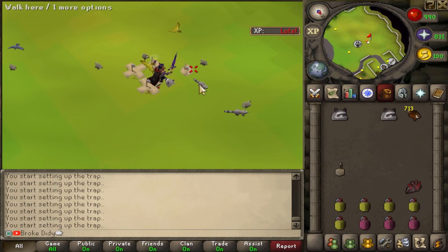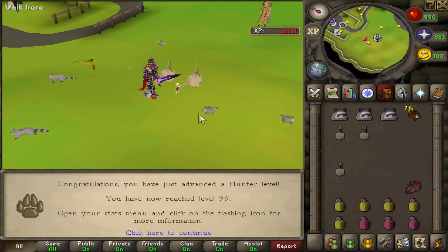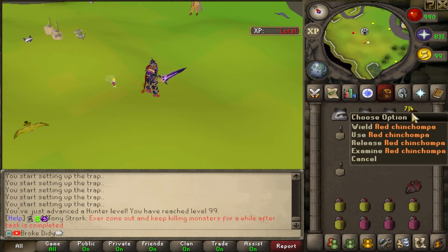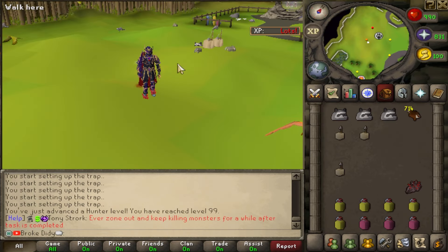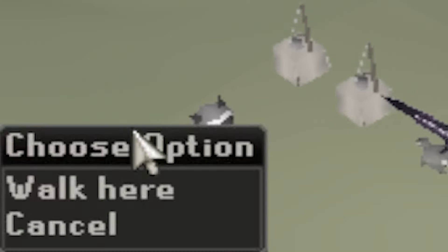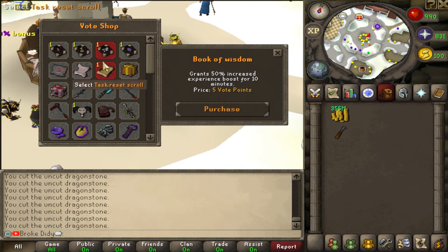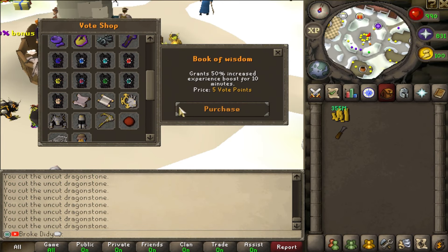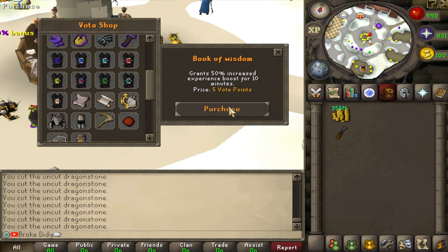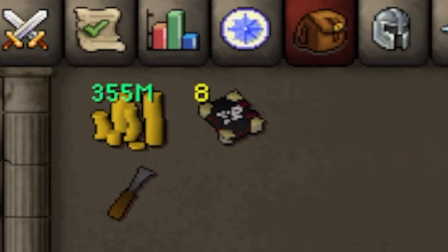Halfway to 99... 99 Hunter has been achieved! We caught 714 chin chompers along the way, plus quite a few raccoons. I got 40 vote points so I'm going to spend all of them on the Book of Wisdom — gives me 50% extra XP for 10 minutes, and we can buy over an hour's worth of that.